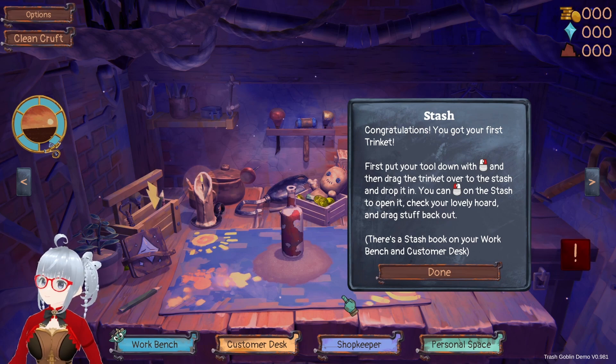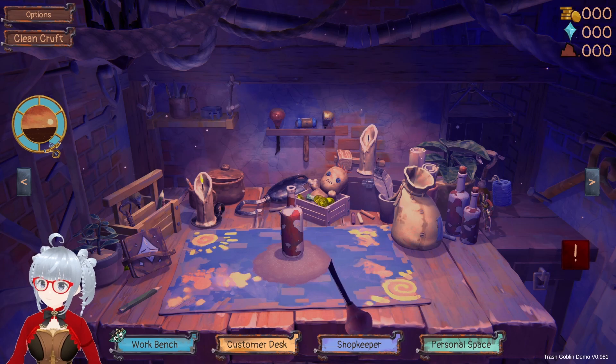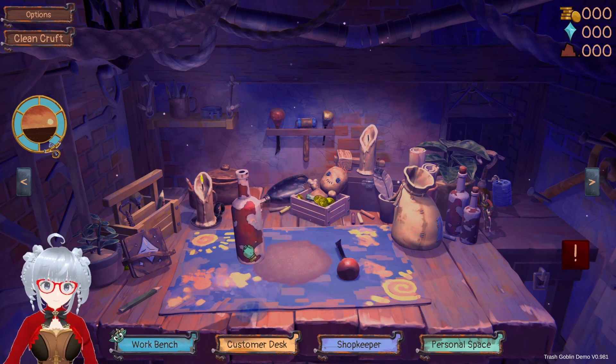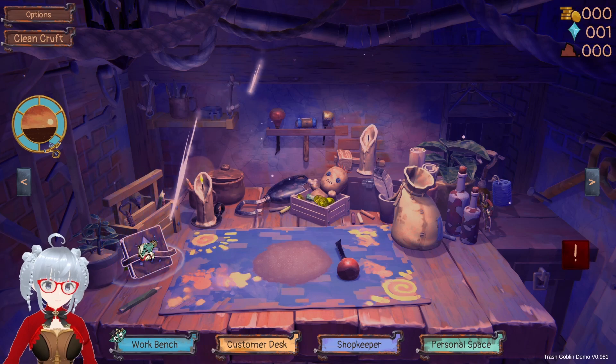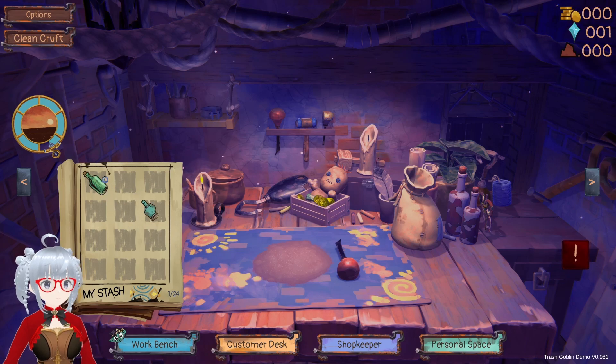Congratulations, you got your first trinket! Put your tool down with the right mouse button and then drag the trinket over to the stash and drop it in. You can left-click on the chest stash to open it, checking your lovely hoard and drag stuff back out. There's a stash book on your workbench and customer task. I'll lay that down and put it in the stash. There it is. My stash has a bottle, but I don't have a sponge yet.